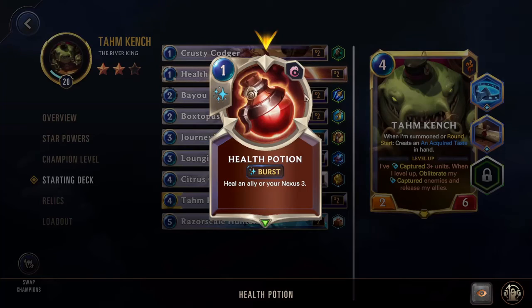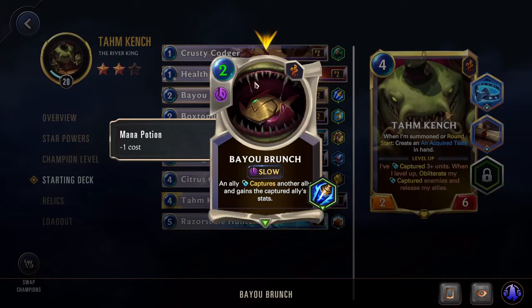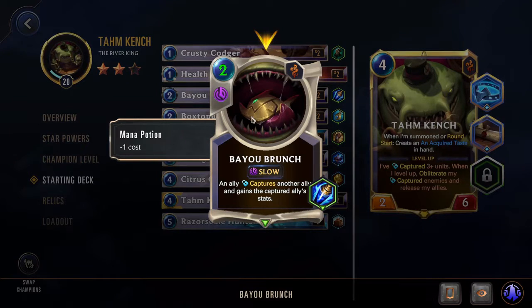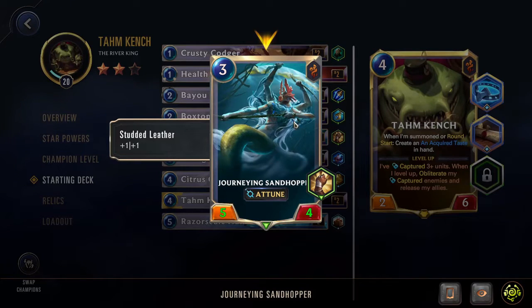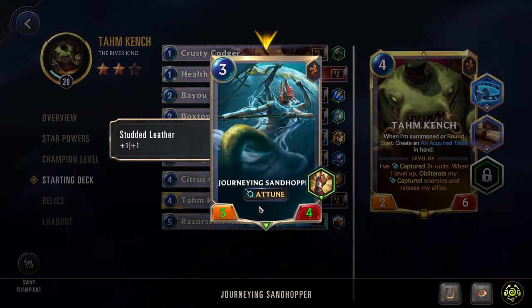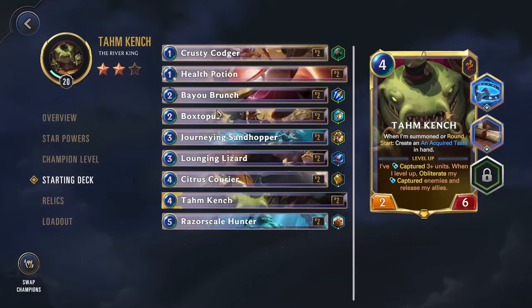He also starts with the 1-cost Health Potion, so you can heal your ally or your Nexus — very nice to have. You also get the Bayou Brunch, giving you that capture. Journey and Sandhopper are pretty good: a good stat line and gives you Attune. It is a little sad that this unit doesn't have any sort of damage mechanic, so normally I'll end up playing one of the other ones instead, but it is just a generally good card.